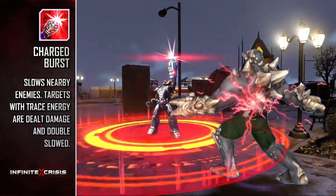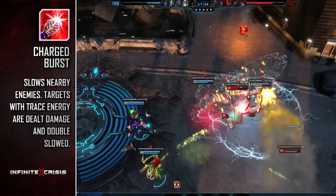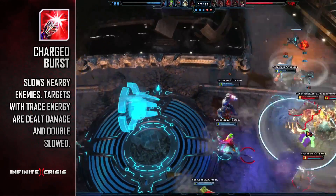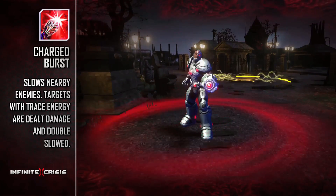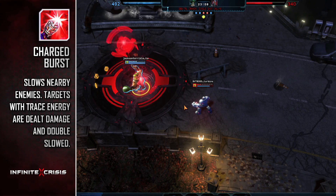One of his best tools for guaranteeing kills is Charged Burst. Charged Burst releases a blast of electricity in a large area around him that slows all enemies hit for a short duration. Any enemies that are marked with a Tracer Shot debuff will have the slow dramatically increased and take a small amount of damage.